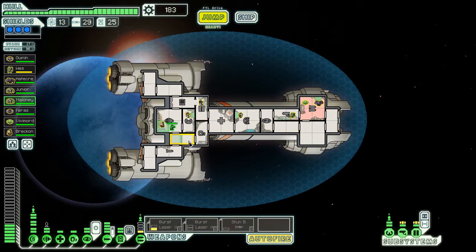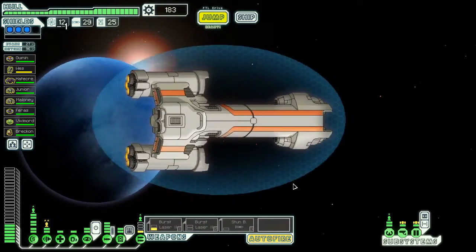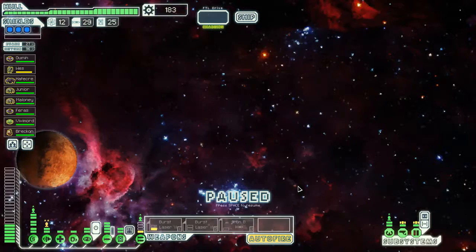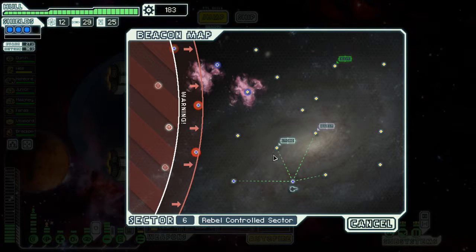Maloney, you get off that. Want a slug working it because he has better skills. Save this. Jump. We'll probably go here, then the quest, and then get these few outlying star systems before we get back to our destination. Nothing, alright. Let's go to the quest, just in case we can repair if something happens.